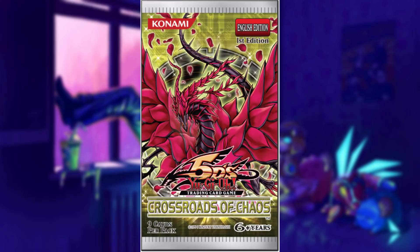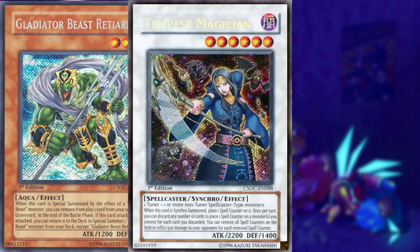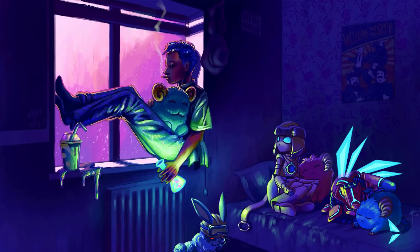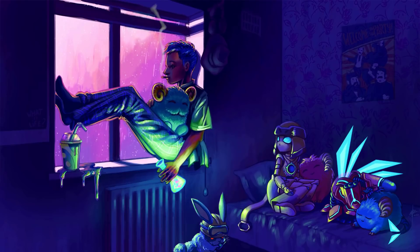Crossroads of Chaos comes next with its promo being Rose Warrior of Revenge. This card saw quite some play because it was a level 4 warrior tuner with okay stats. There are a few other neat exclusives in here: Gladiator Beast Retiari helped Gladiator Beast deal with graveyard threats, Tempest Magician is currently banned due to its abuse in FTK decks, and Treacherous Trap Hole is a very strong card in tandem with Traptrix Myrmeleo later in Yu-Gi-Oh's history. Honorable mention to Overdrive Teleporter, which sees some experimentation, most notably in Monarch variants in 2016 and even in modern Yu-Gi-Oh with Virtual World.